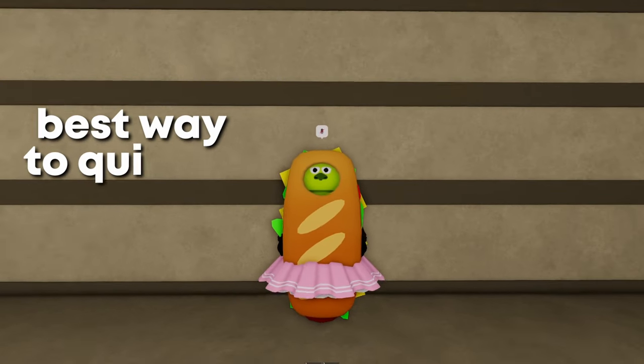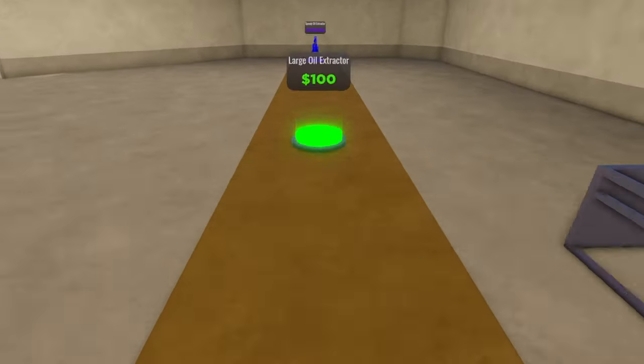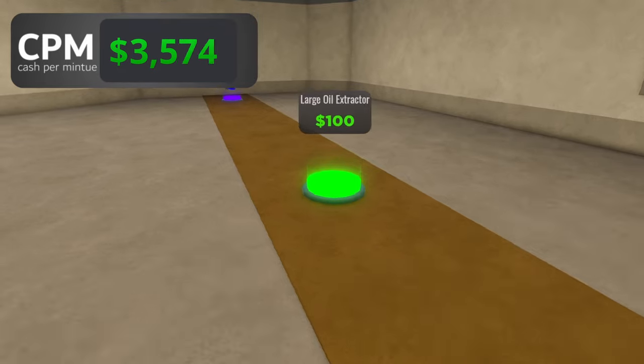In this video, I'll show you the best way to quickly rebirth in War Tycoon. When you start, make sure to get all the starter generators. This will give you a CPM, or cash per minute, of $3,620 — that's the amount of money you'll make every minute.